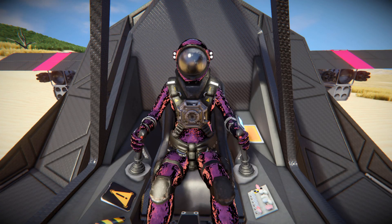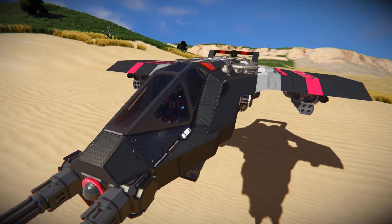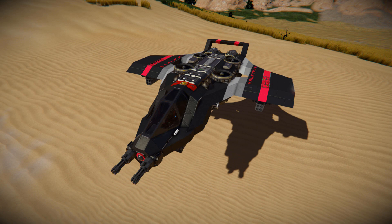Hello and welcome back to another Space Engineers Showcase video. In today's video we're looking at another atmospheric fighter called the Valkyrie Mk II AV. This is a small ship that features the DLC blocks and some of the newer blocks from the Sparks of the Future update.